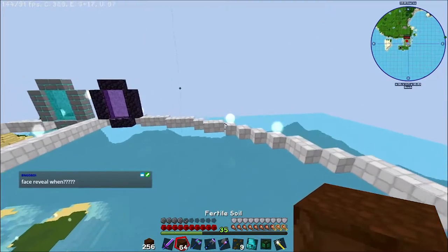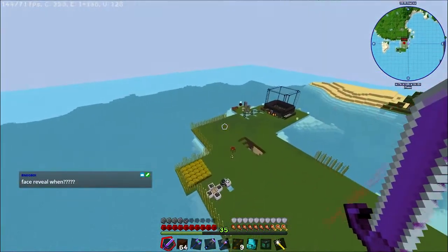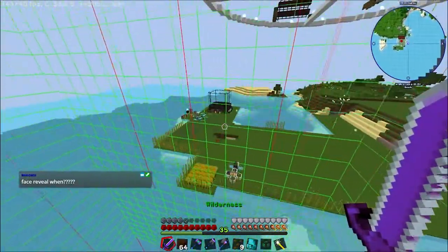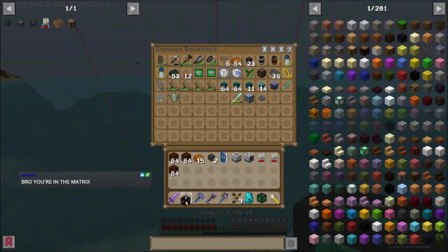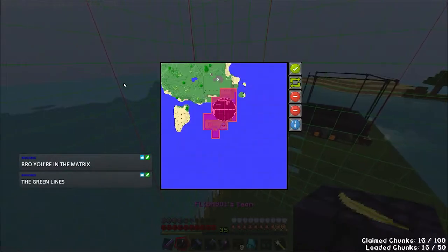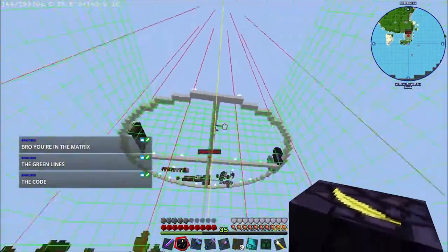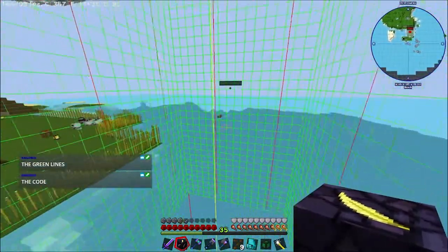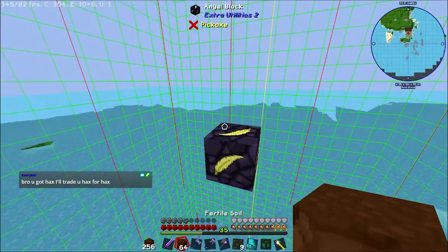So let's go make 250 — that should be fine. Face reveal? It has not been that long, calm down gamers. I need to find a place to put down my canola farm, and I believe this is going to be the area. I think this is where I want to put down the canola farm — let's put the canola farm here.